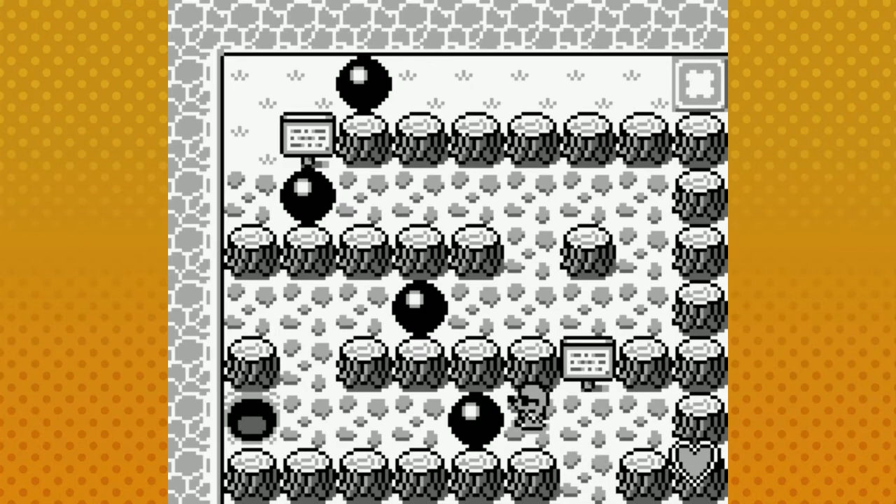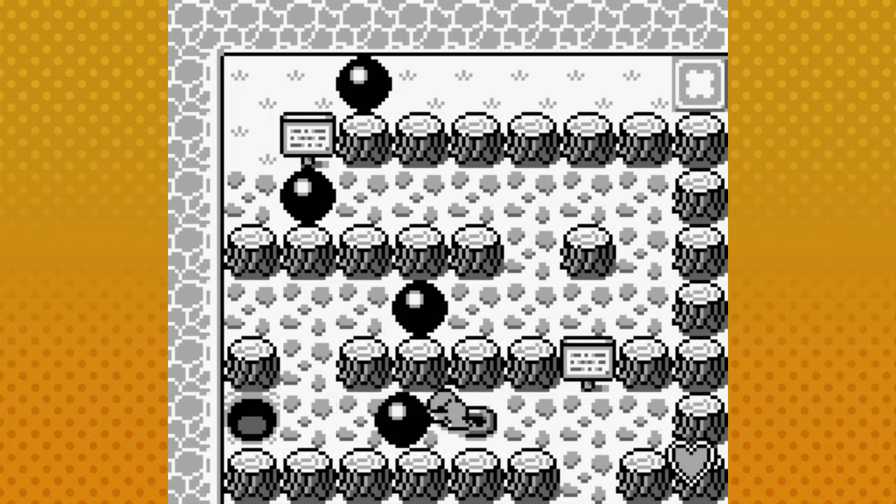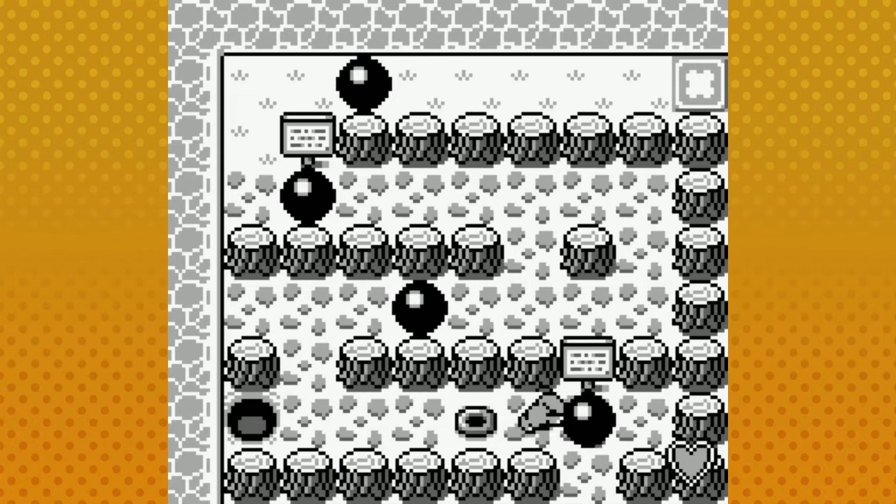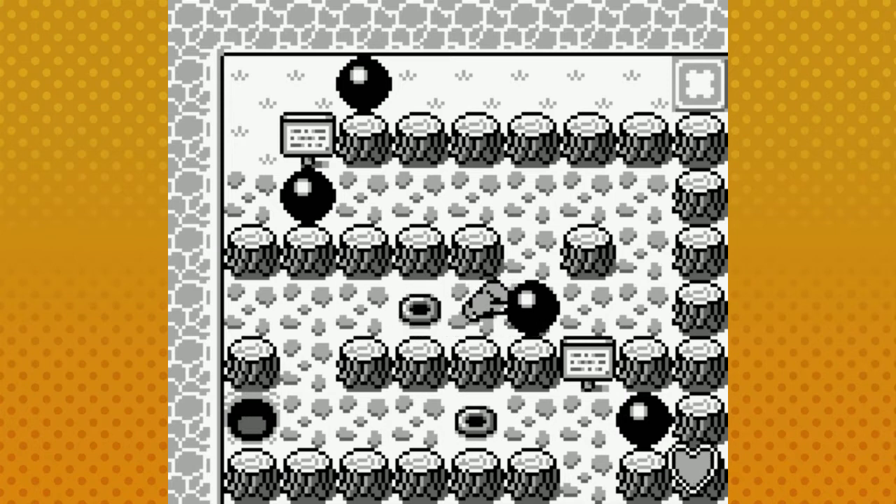Now we're getting to the interesting part of the game — I'm more than just a mere mole. I can also push and pull boulders. If I want to push it I just walk into it; if I want to pull it I hold B and bring it backwards. What's cool about these big boulders is if I drop it down a hole it'll disappear but then come back up where it started, so I can use that as a way to get by.